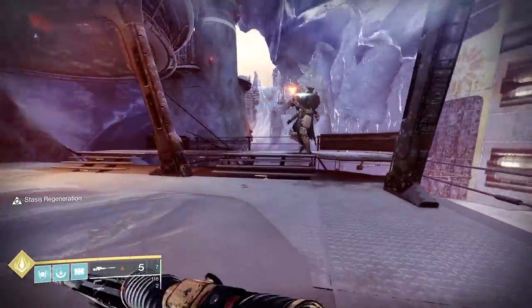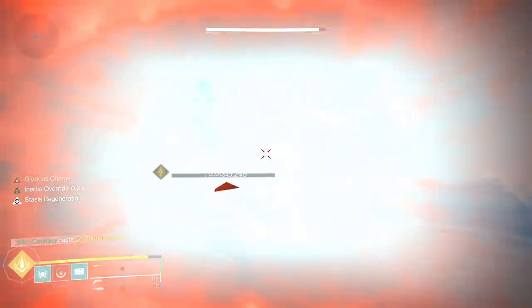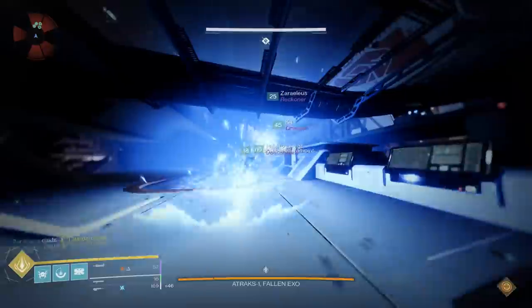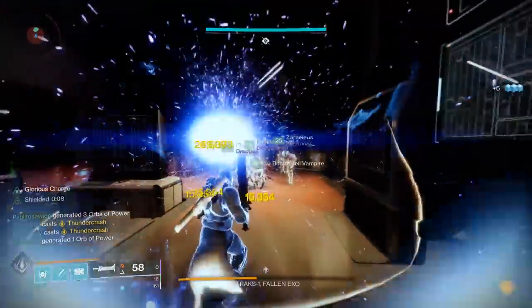We went through the raid and there are some cool things you can do with this super. On single targets, by yourself, you can go ahead and Ballistic Slam to get in that damage and then go into your super. When you're done with the super you get the second part of the exotic — the overshield. Up in space we had two Titans with Falling Star; if we had three I'm sure we could one-phase it. We follow up with swords and it does a ton of damage.